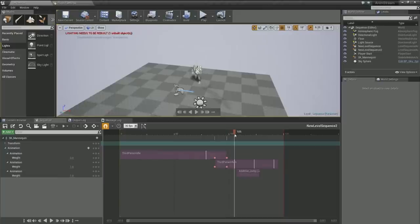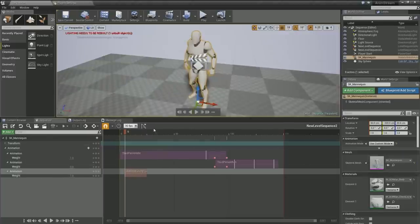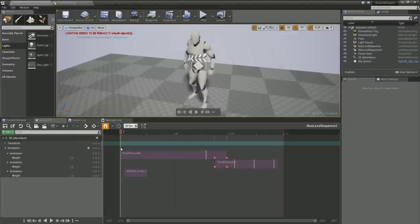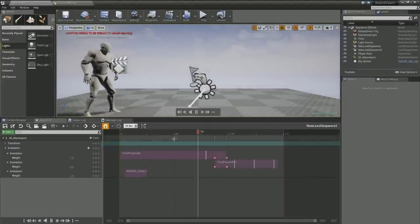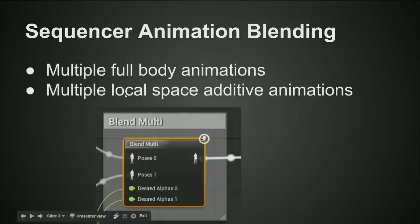You can also add an additive animation on top that's like a happy little hop, and you can control the weight on that too. You can add multiple additive animations and control each weight independently — going from zero to whatever you want. That's the animation blending in Sequencer feature. Also note that scaling up the UI can affect hit boxes in new experimental UMG-based UI systems, so be mindful of that.